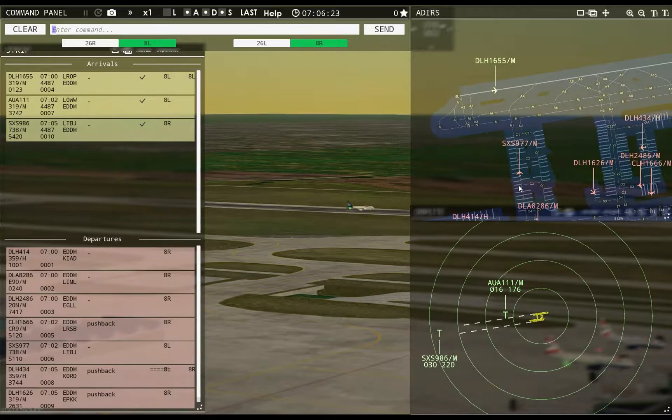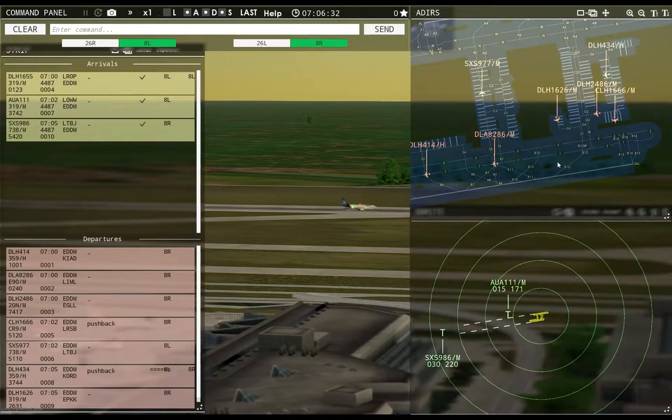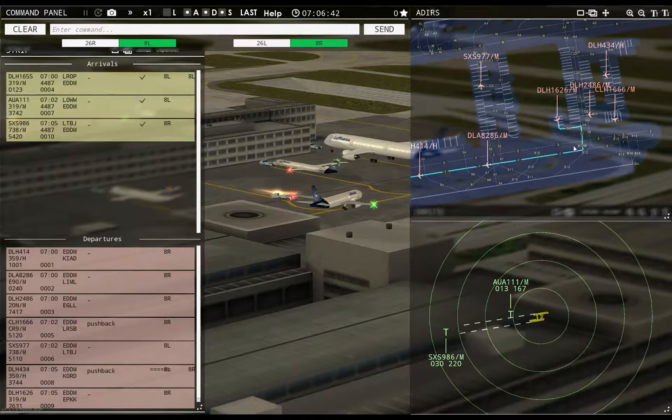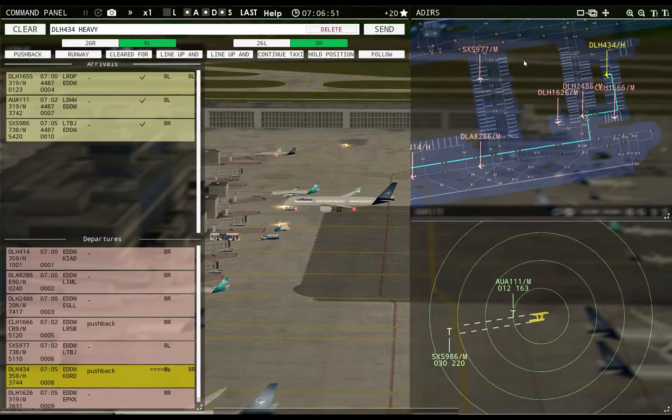I should be able to get these two planes out. Lufthansa 1626 requests taxi runway 8R — Lufthansa 1626, runway 8R, taxi via Tango. You are now pushing — I can't even see you. There you are. Yes, you are pushing. Perfect.